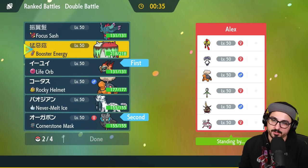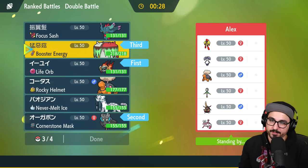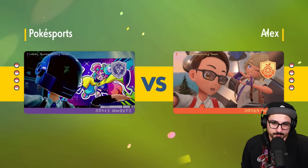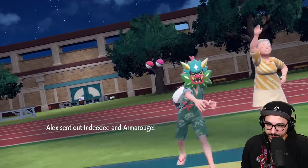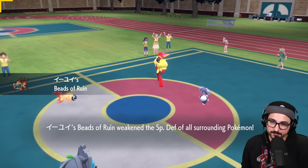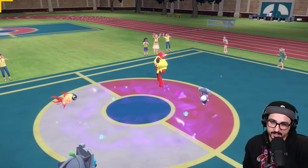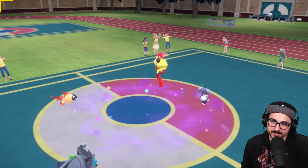What could be pretty good for us is Ogerpon plus Chi-Yu — that kind of covers all avenues here. We'll leave Flutter behind and bring Torkoal and old Greg in the back, just in case they are still able to get trick room up. We don't want to not play in it — we want to bring our slowest guys to the front line and try to knock them out. They do just go into Dondozo-Tatsugiri — kind of what I expected, and it's kind of what I covered for.